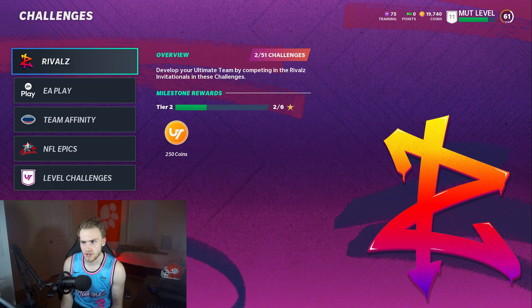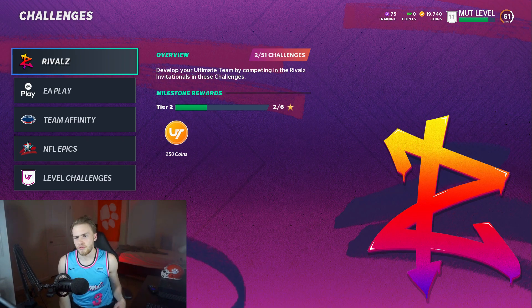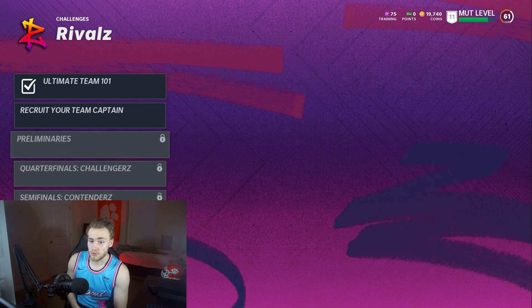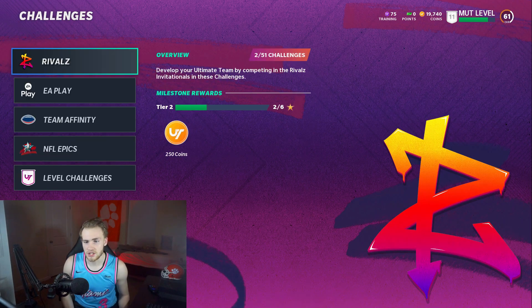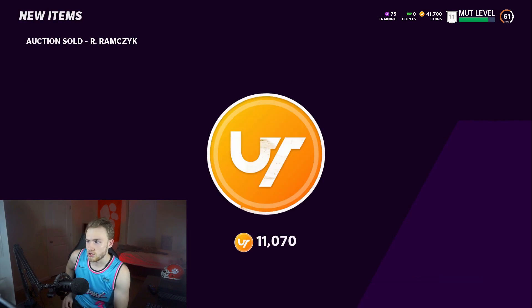We're just going to go over every single possible way you guys can get a free elite player. We're going to start out here in the solo challenges and show you guys all of these — pretty much just to show you the potential of how many elites you can really get. Starting off with the rivals: as you play these solo challenges you'll get cards, put them into sets, get tokens, and then you get one of the 85s — Jalen Smith, Zack Ertz, or Ben Roethlisberger.